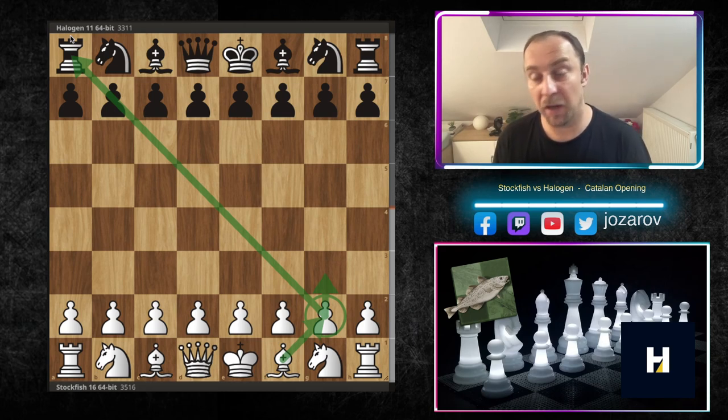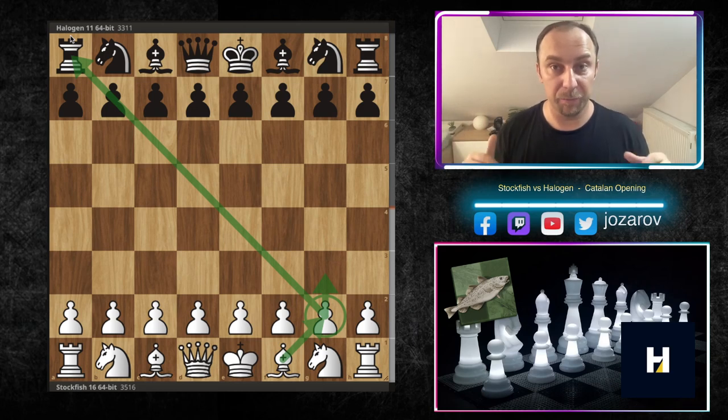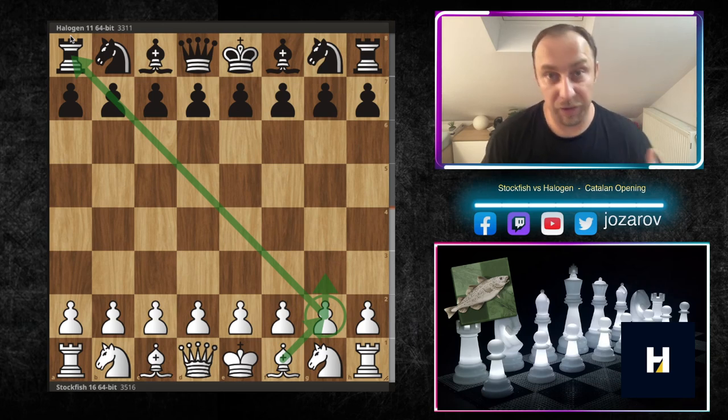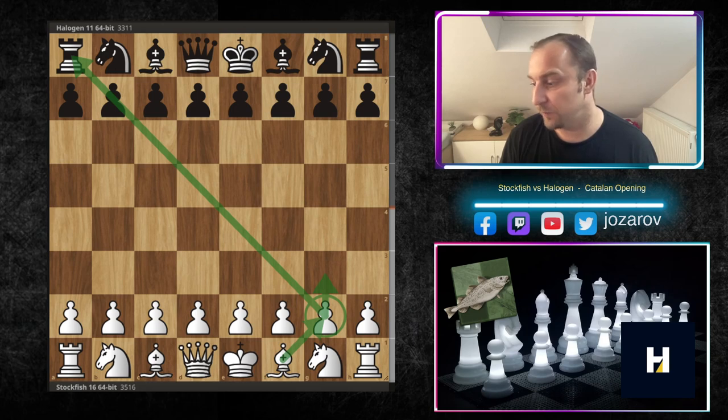That's one rule I used to apply when playing the Catalan with the white pieces. But Stockfish today will break the basic concept, the basic rule, the basic law of the Catalan opening. In this beautiful game prepared against Halogen, Stockfish will give up the light-square bishop — the powerful fianchettoed bishop — for the opponent's knight.